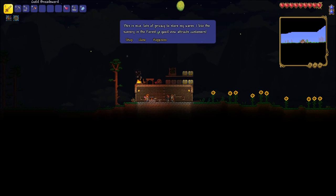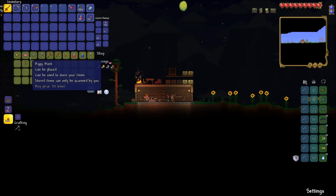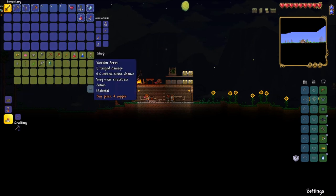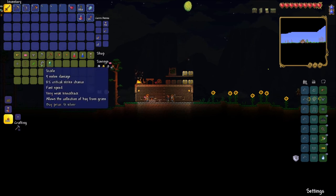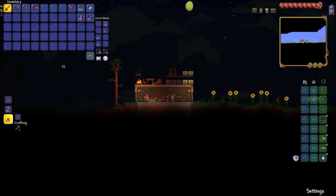It's also worth bringing up NPC happiness. Every single NPC has their preference for which biome they like to live in and which people they like to live next to. For example, the merchant likes to live in the forest. The happier the NPCs are, the lower their prices will be.